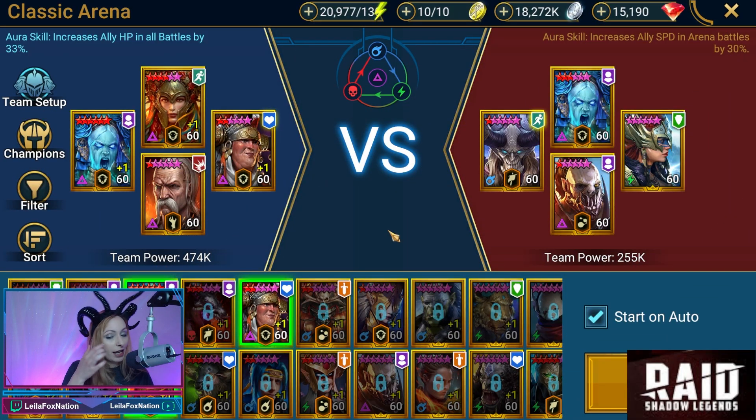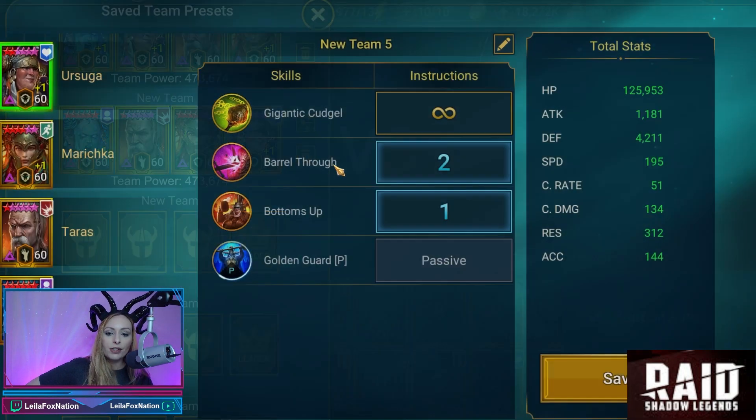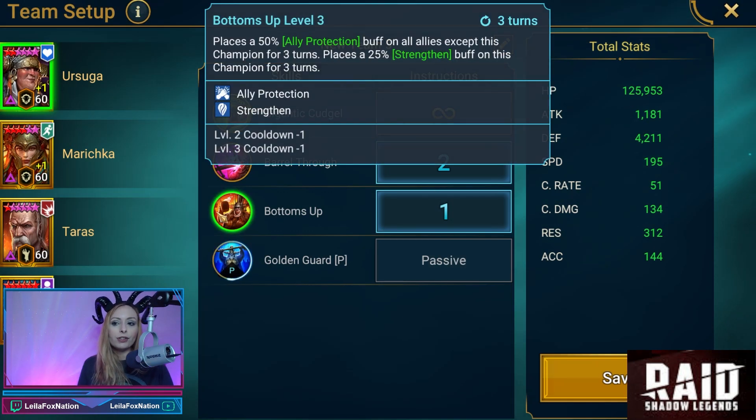Here we are in arena — we're actually in Platinum Arena. The team is Ursuga lead for ally HP in all battles, Marichka, Taras, and look at Siffy with a six-star blessing — that's a spicy Siffy! Let's check out the process before we hop in.